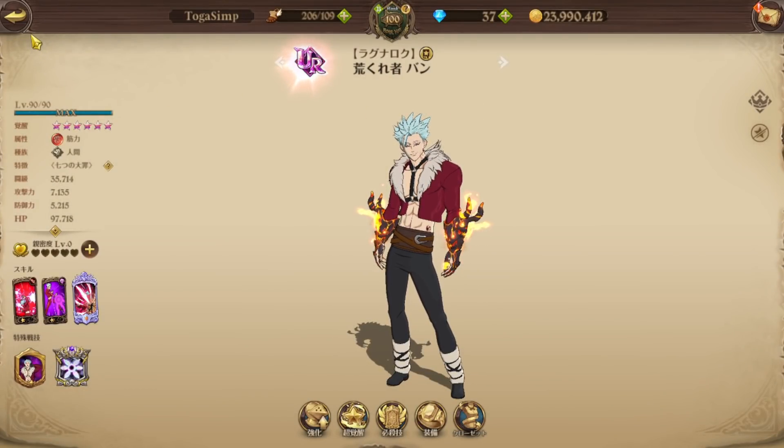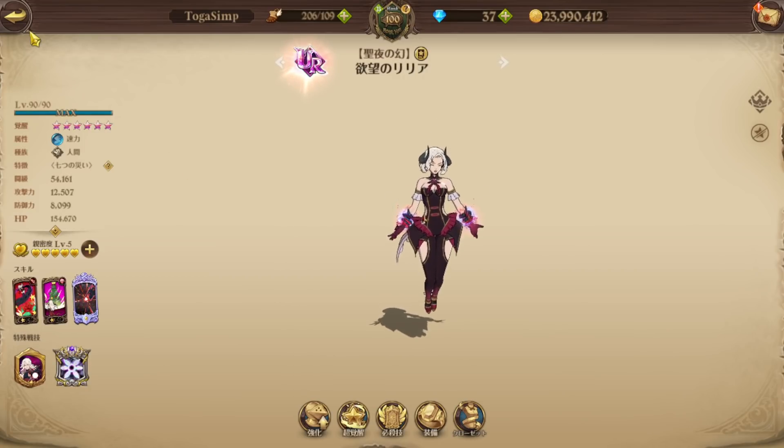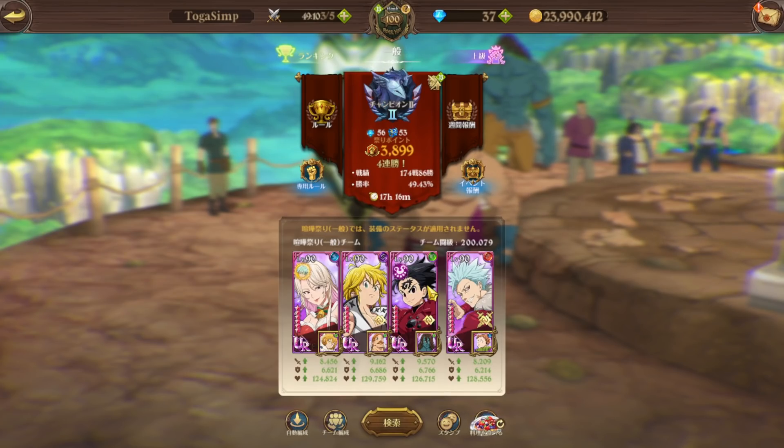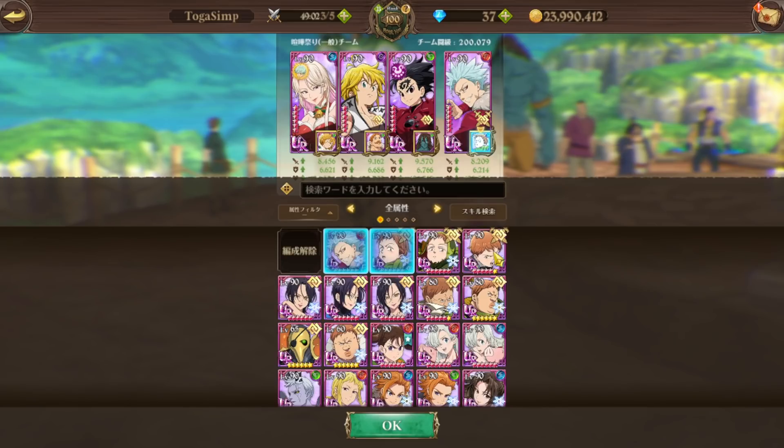He's a good support, not even gonna lie. I wanted to try this team out featuring Awaken Lilia — we all know she hits like a truck when there's debuffs on the enemy — so I want to try her getting an extra 10% attack boost. I'm also using Trade Meliodas and Zeldris. I do have the fade ult linked so I have higher CC, because when you have a fade ult you get more CC.